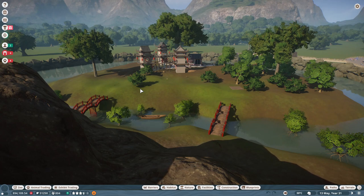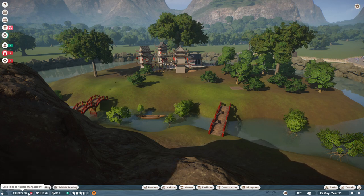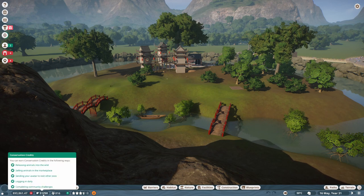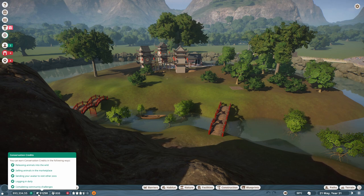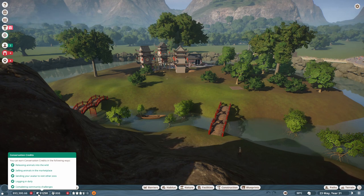So we're here at the top of Lemur Island to discuss conservation credits. What exactly are they? You see down here you have two different currencies. The one on the left is your cash, and the one on the right is your conservation credits. Now, some people call these CC, which would be the abbreviation, and some people call them leaves, as you can see from their icon. If you're looking things up on the internet, be mindful that you're going to see any variation of all three of these. But regardless, they do the same thing.